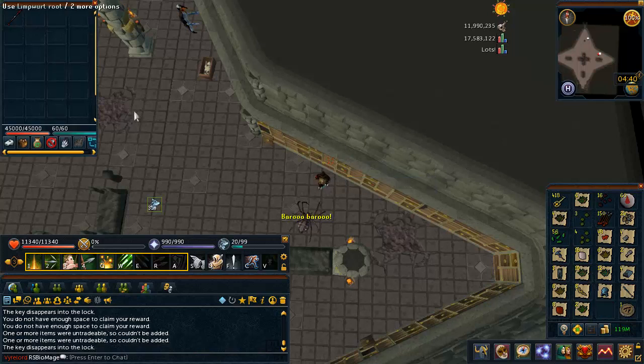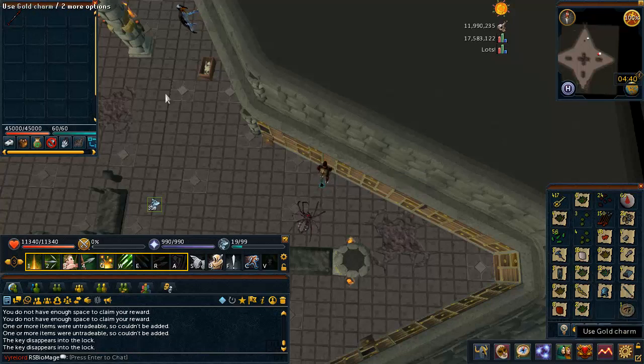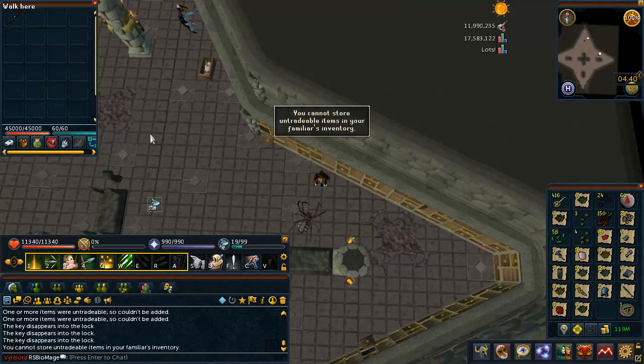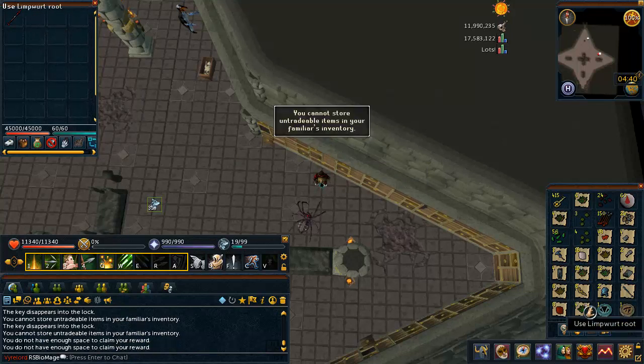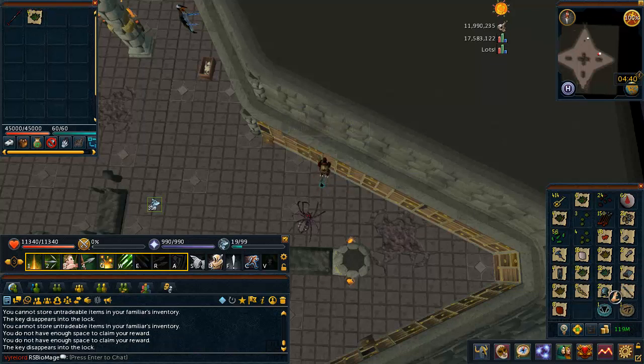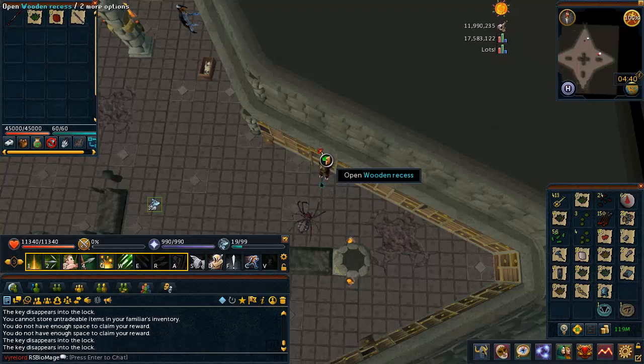Now how cool is this? You can open up the familiar's inventory and you can freaking drag things over. Can I do charms? They can hold charms now — this is freaking revolutionary. Did I just duplicate this or did I get another? Oh no, that's disappointing. You guys all saw that — Jagex is tricking me. Wow, that's depressing. I'm gonna run out of inventory space because I really don't want to be dropping charms. They look so nice and neat in my inventory.